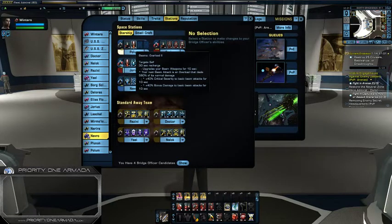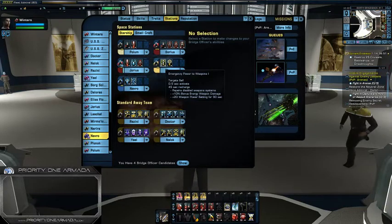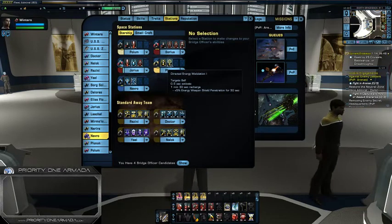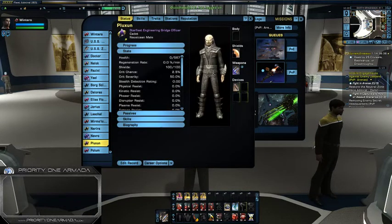I have my three Romulan embassy bridge officers here and I have the hierarchy guy here in my science station. Now if you look, you can see I have one engineering seat. So who do I put in there? Well, it's actually this guy and he's a Nausicaan. Now some of you may or may not be aware of this, but it is actually possible to get a Nausicaan on the Federation side.